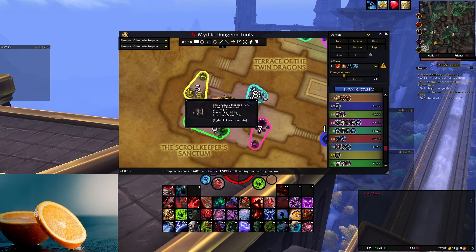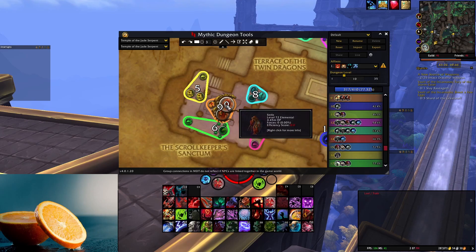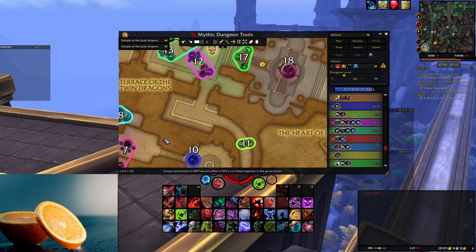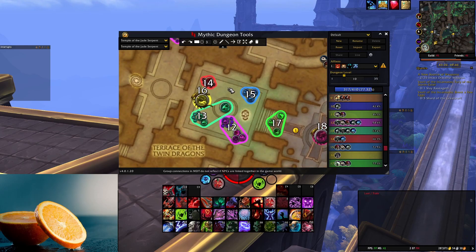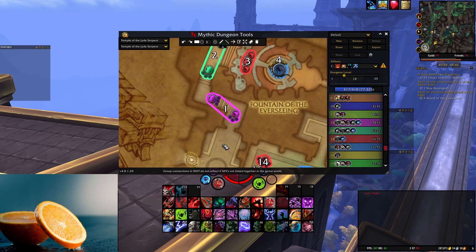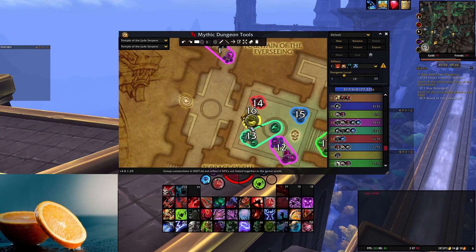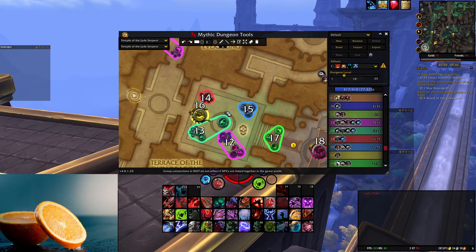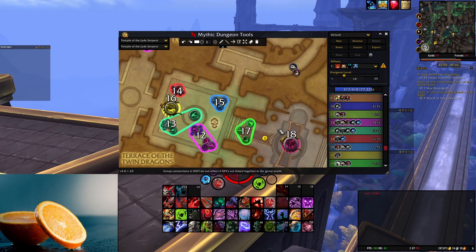Over here, once again you're just pressing W. Make sure you kick the Crybaby Hosens' Enrage ability. For this boss, you'd want to hard target the left first. Around ten stacks, it will go immune - that's when you start hard targeting the right. You basically do that until both bosses are dead. You're also going to be using Lust for Wise Mari. Some people like to use Lust for this boss because she can hit kind of hard, especially on Tyrannical Weeks, but most people will save Lust for the last boss after the add phase.